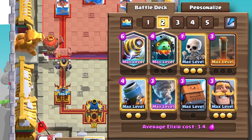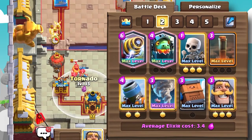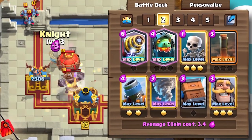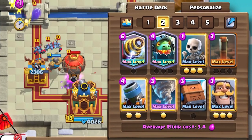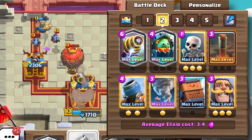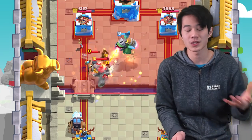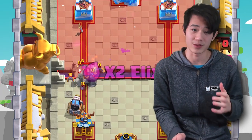This is an absolutely wild deck that honestly aims to counter a couple of certain decks in this meta. The synergy is pretty obvious. Sparky and Inferno Dragon, as well as the Skeletons, form a little bit of Zapbait. In addition, Sparky and Inferno Dragon will be able to take care of any tank in the entire game, and the Sparky itself is going to be a great way to deal high splash damage combined with the Tornado.